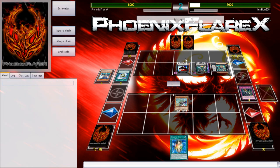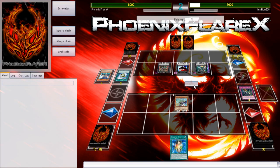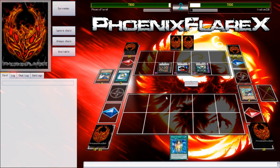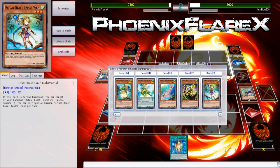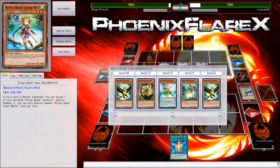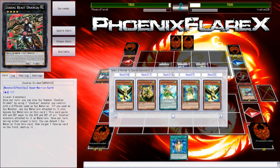And then you've got the Instant Fusion that you can use to go Norden into Whiptail. I'm almost positive at this point that he probably just doesn't play the Zoodiac Beast or the Lunalite combo, because there's literally no reason for him to have done this play if he doesn't. But the problem is that I'm still just going to lose my stuff. What I've got to do here is he's got a Dryden with at least two materials under it.